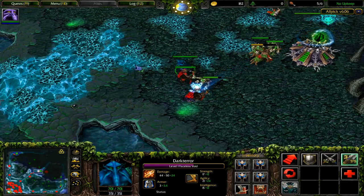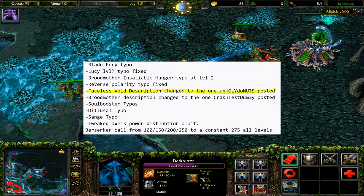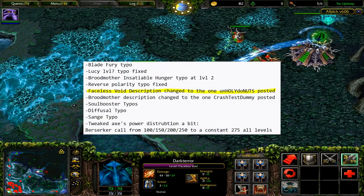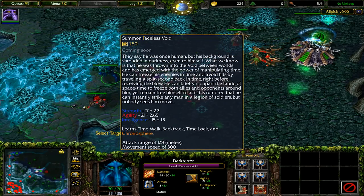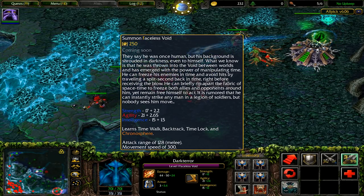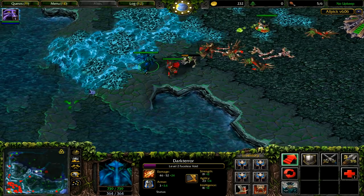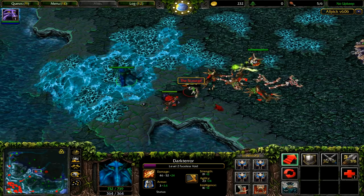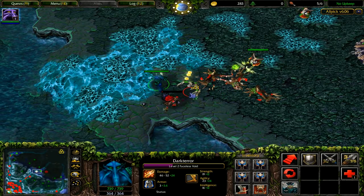In 6.10, Void received a rework, and this came along with a description update, originally posted by a tester by the name of Unholy Donuts. In this version, Dark Terror was thrown into the Void between worlds, and he emerged with the powers to manipulate time. It's rumored that he can instantly strike any man in a legion of soldiers, but nobody sees him move. For voice responses, he uses the Draenei voice lines, which is kind of a mismatch because it makes Void sound elderly rather than an ancient horror.